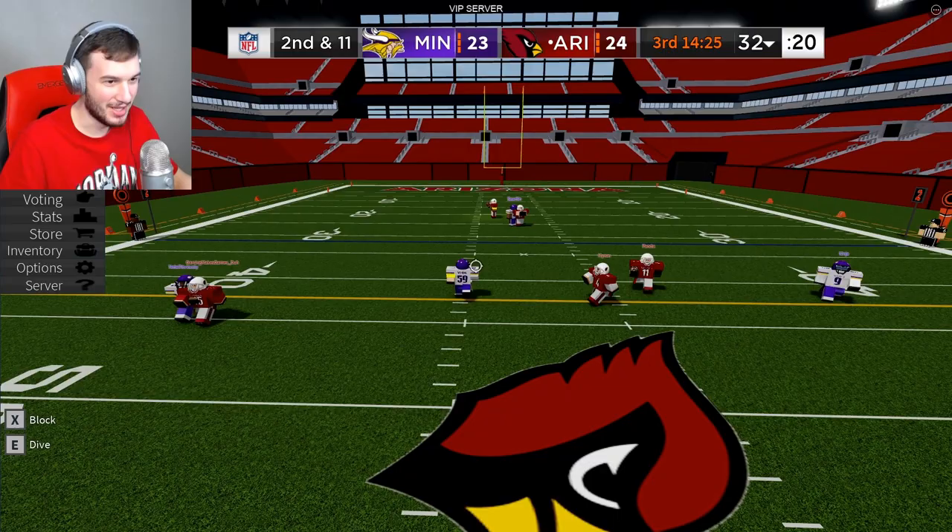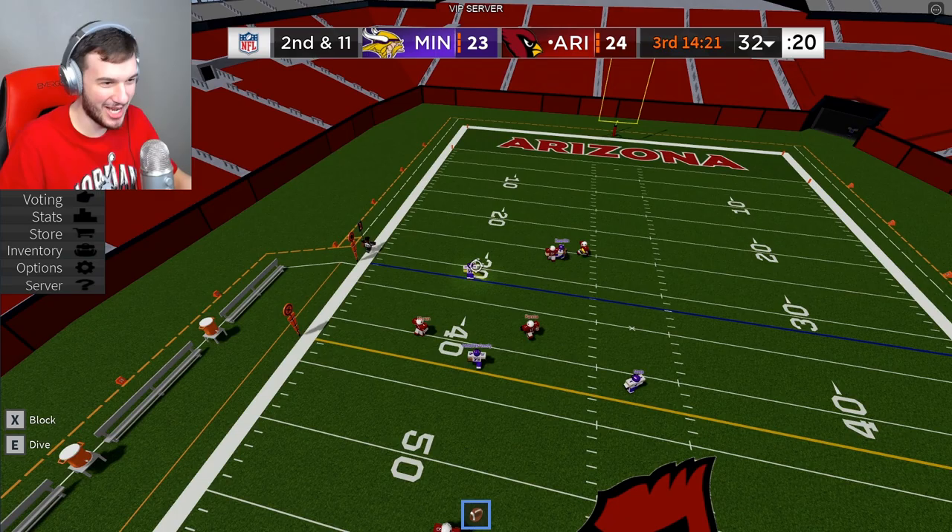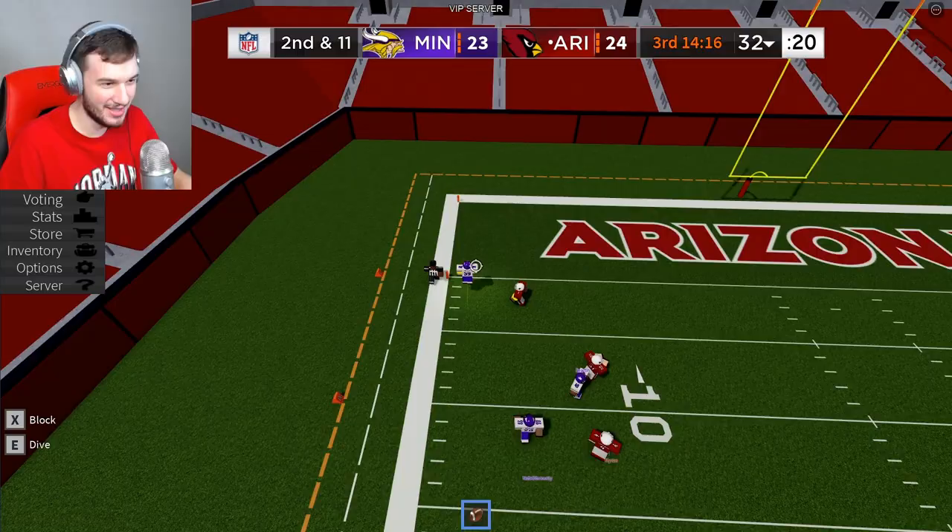Next up, we got Nick Vigil's spectacular pick-six versus the Cardinals — phenomenal play by a great Viking. Vigil jumps the route. Vikings linebackers are just so good. Look at the blocks, he's too fast. Easy touchdown.